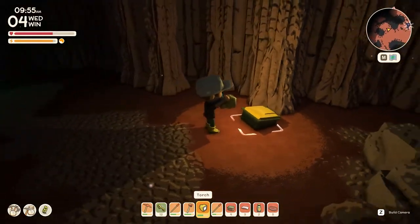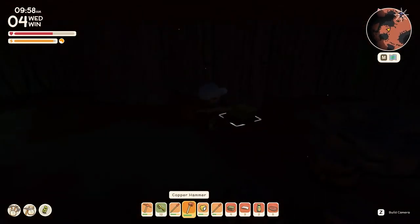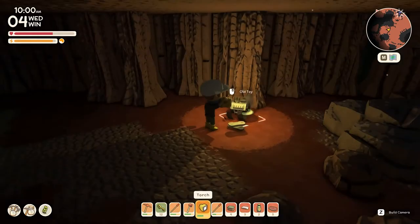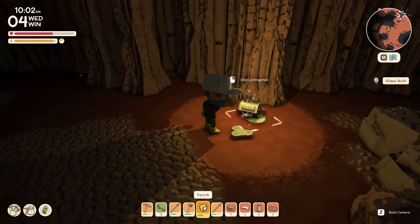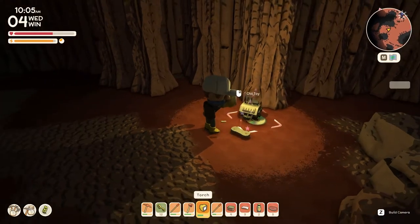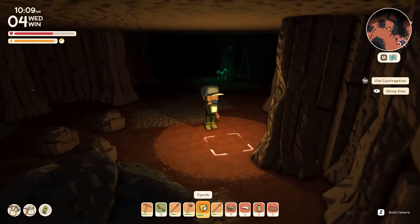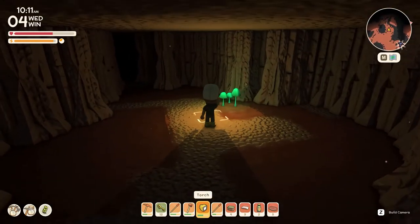Sometimes in the mines you'll come across these dumpsters, which you might have seen when you're out in the desert treasure hunting. Let's destroy this one and see what goodies it gives us. We've got an old toy, a glass bulb, and an old contraption. These are quite rare on the ground level — you find them every now and then — but you do find them more often in the mine. Since they're rare parts used for quite good luxurious tools, it's always worth collecting them down here.